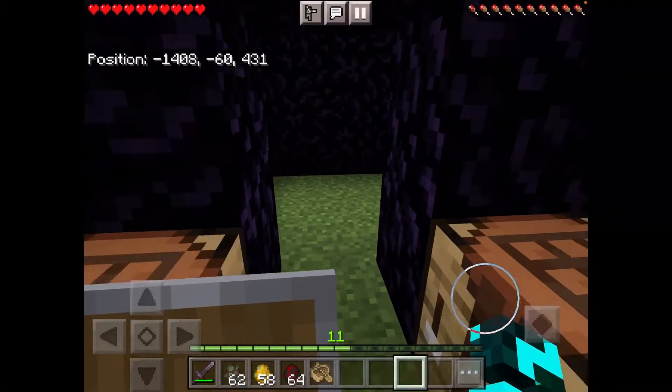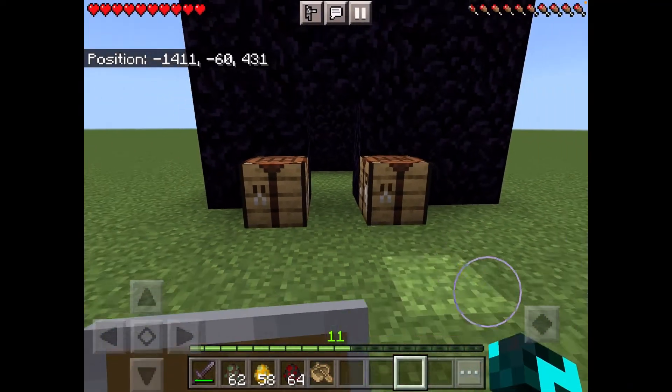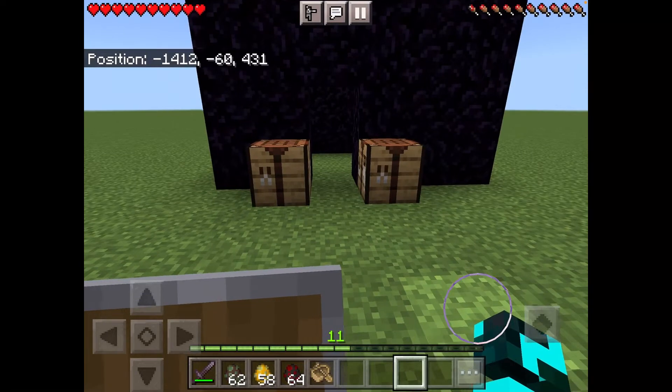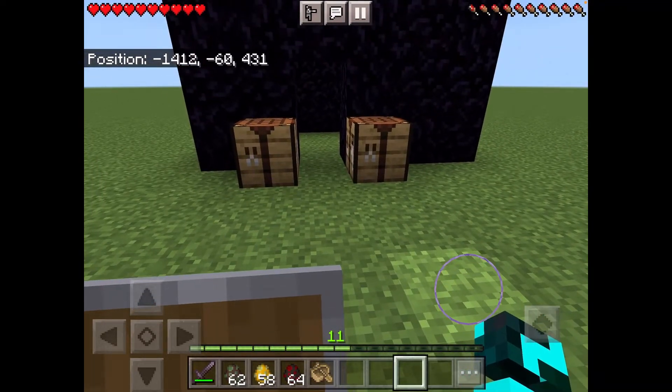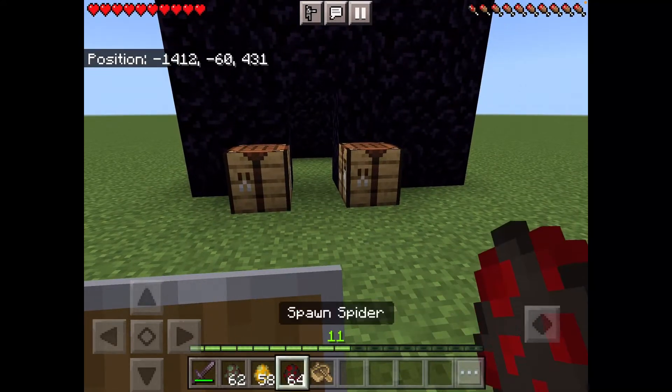Today I'm going to be teaching you how to cure a zombie villager into a villager. A lot of you probably already know how to do this. Basically what you need is, first of all, a splash potion of weakness, and for that you need a fermented spider eye.